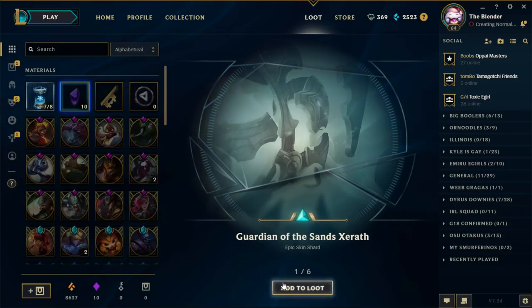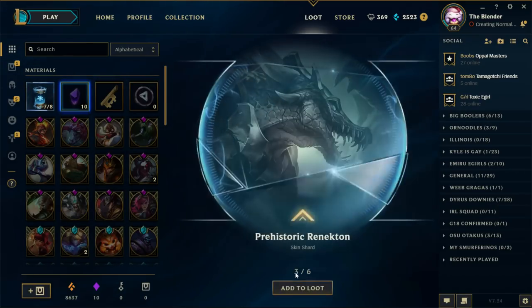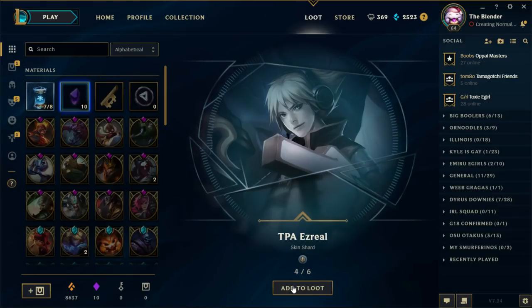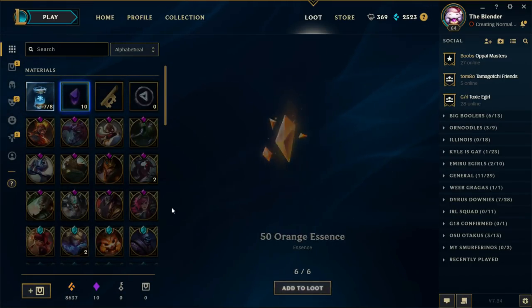Getting to the next one: Guardian of the Sands Zero — dope skin, just a recolor. Vancouver Moomoo — also a recolor, multiple recolors. It's a crocodile... alligator... whatever. TPA Ezreal, Big Hand Ezreal. Vendito Phil Sticks. 50 Orange Essence — let's go.